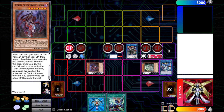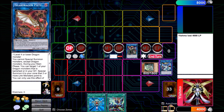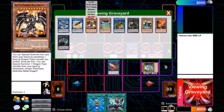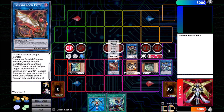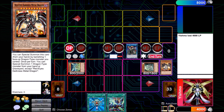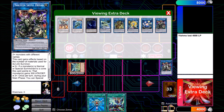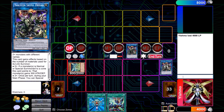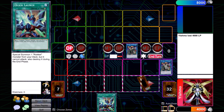Here we're going to see Pisti summon back the Red-Eyes Darkness Metal Dragon, which allows us to make another Saryuja. Spoiler alert — we will find a Waterfront on this draw. Those are our three main goals. If you can make Azathot, have a Waterfront, and combo, that's worth more than just making Azathot. So we need some way to score this.